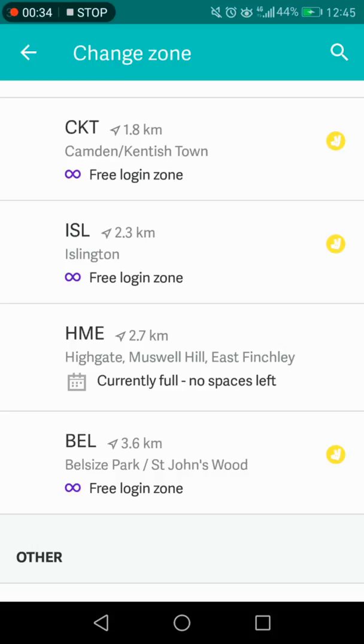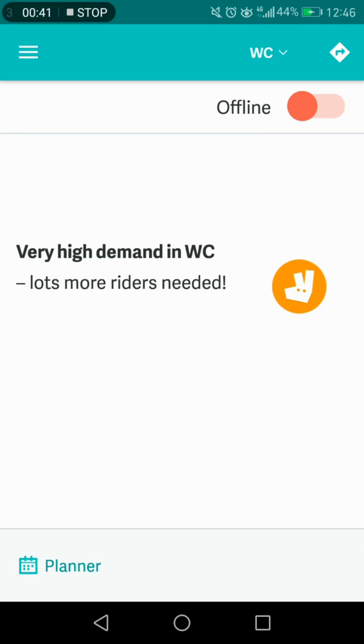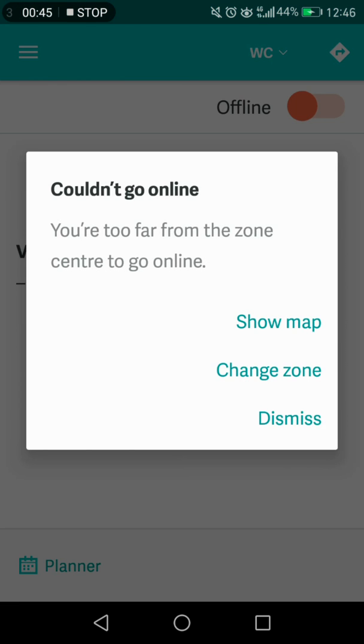For example, say if I want to go to WC West and log in — I then try to click online but I'm too far from the zone.